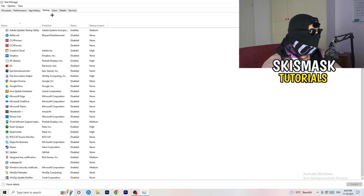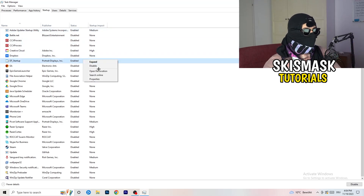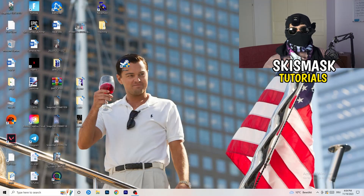Now click on the Startup tab at the top. A lot of problems start here — if you have too many programs starting when your PC boots and running in the background, that will cause FPS drops on a low-end PC. Go through the programs you don't want running, right-click them, and click Disable. Once finished, you can close Task Manager.